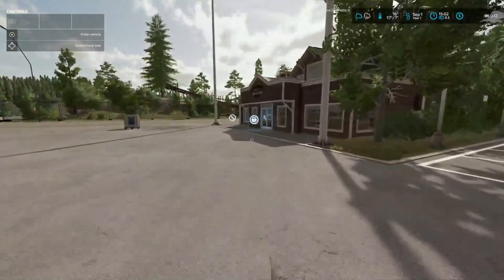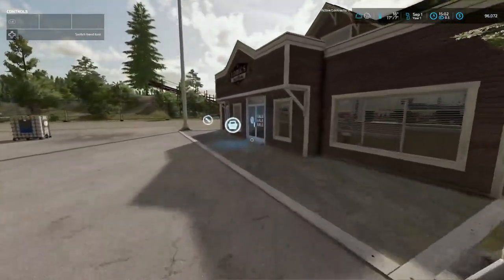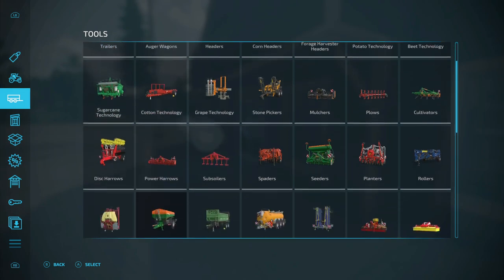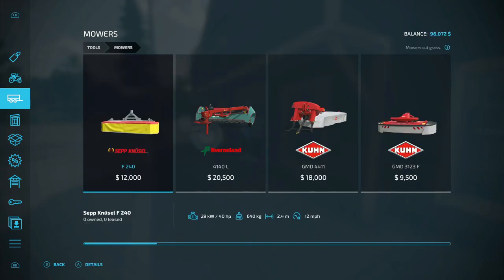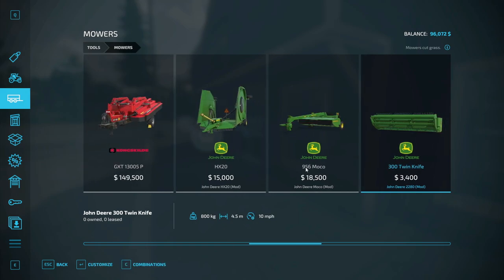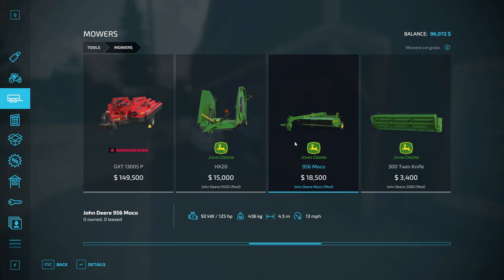I'm going to go in here and see what we got. We need to go over to mowers. There's a Batwing and a Moco. This is a 125 horsepower, 4.5 meter. This is a 6.2 meter with 75 horsepower.